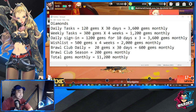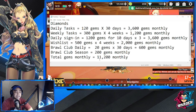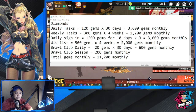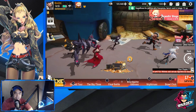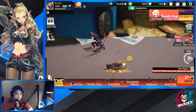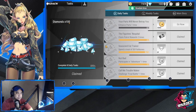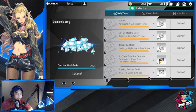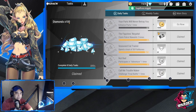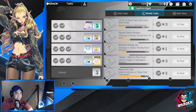Your total gems monthly is going to be 11,200. For those not familiar with where these are, I'm going to take you to where to look for them. This is your daily task — as you can see here, you get 100 then another 20 somewhere here. Your weekly task is this one, where you get 300 per week.